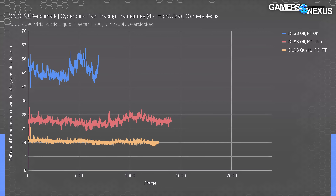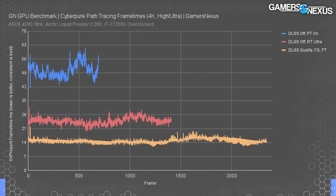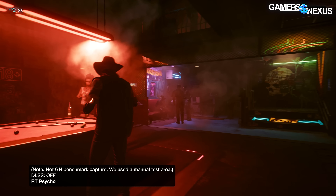Turning DLSS quality on with frame generation enabled and using path tracing gives us a line closer to the 60 fps mark — about 16.7 milliseconds. Once again there are no major frame time excursions. Cyberpunk and NVIDIA are doing well to keep frame times consistent, and that's the most important part of this analysis.